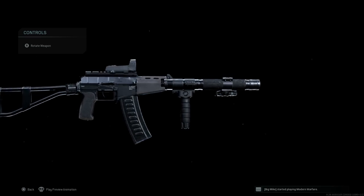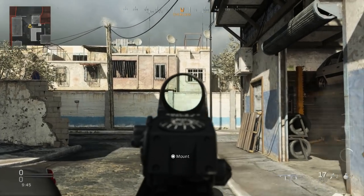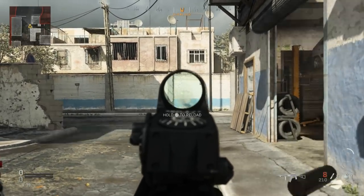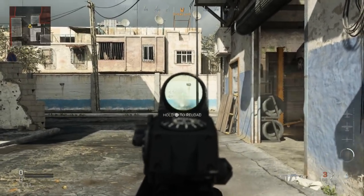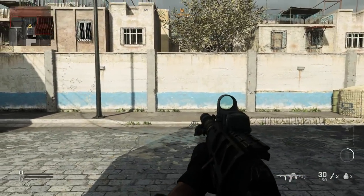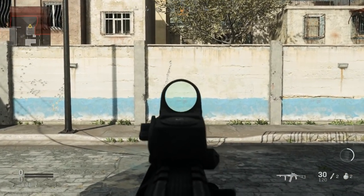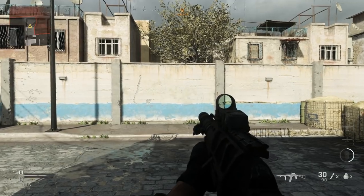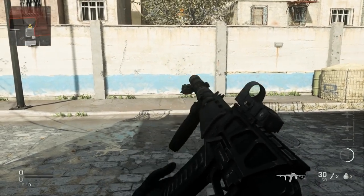This is the first time we've had an AS Val in Call of Duty Modern Warfare, which is very exciting. Previewing the weapon: the recoil pattern is very straightforward — up and slightly to the right, and very easy to control. If you want the best recoil control for aimed fire, the Operator Foregrip is the best underbarrel option. The recoil pattern is basically straight vertical, so it's easy to control regardless of which underbarrel attachment you use.